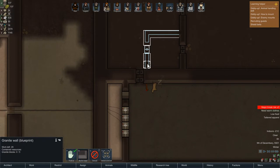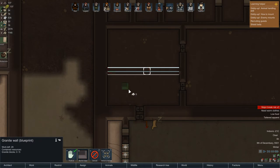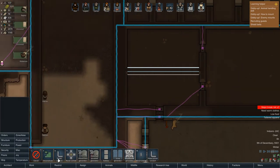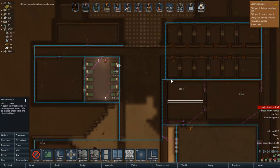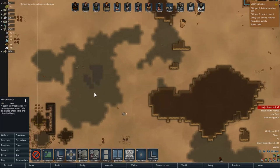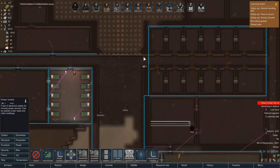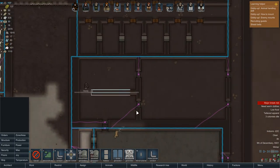I kind of want them to have easy access, so let's just divide it in half. We could have the kitchen in here and then something else in this space — we don't really need that much room for the kitchen. So that could be the new kitchen. I've run conduits throughout most of this. I'm pretty shy on steel, but we have a whole crap ton of it lying out on the edge of the map from meteorites. We'll just run a redundancy conduit there.